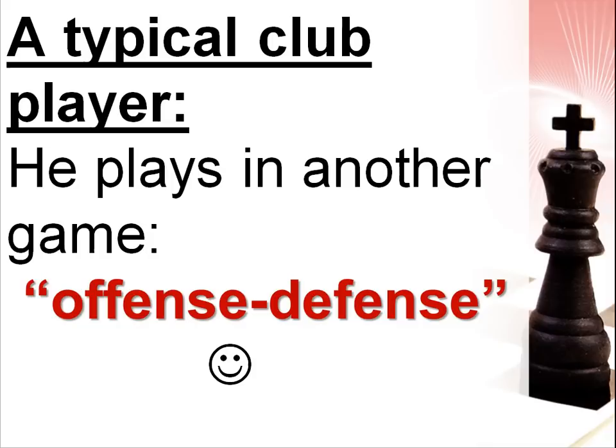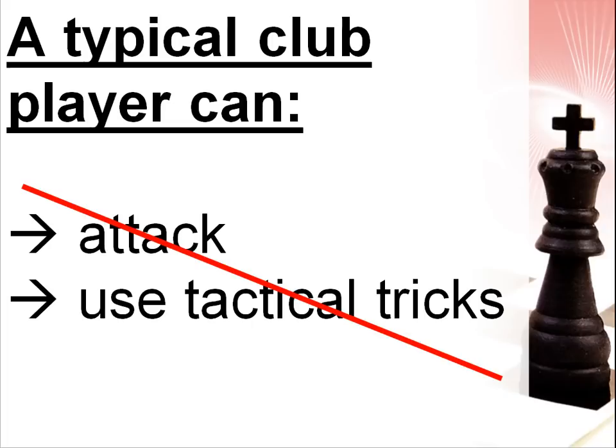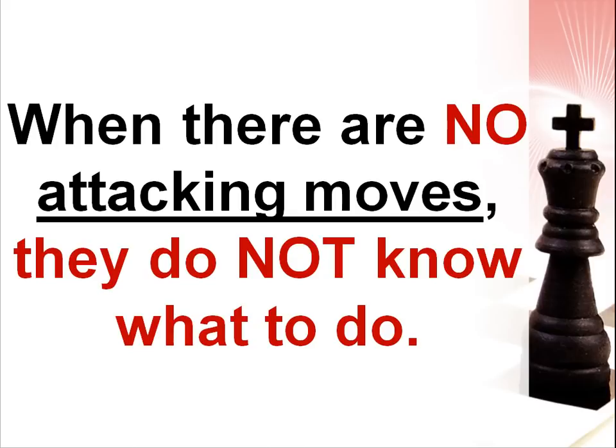The next question is: how to overcome a typical club player? This is really simple. As we know, he has only two weapons — take them away and he has no chances anymore. I'd like you to remember this idea very well: when there are no attacking moves, they do not know what to do. Thus, your goal is pretty simple — create a strategical position where there are no direct attacking moves for your opponent. In such a situation, he will not know what to do, and when your opponent has no constructive ideas, you will definitely realize your plan sooner or later. This is how you can win lots of games easily without even doing something special.